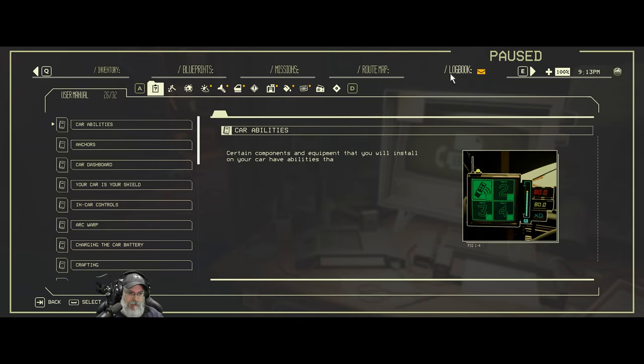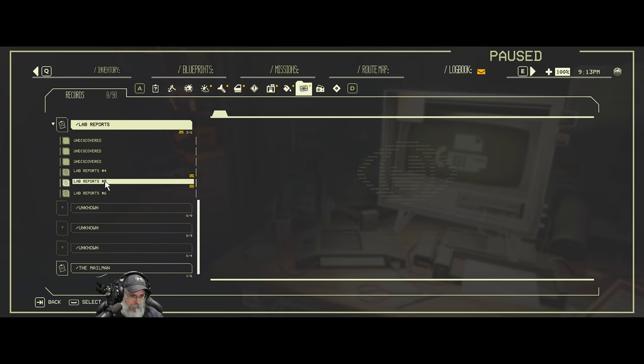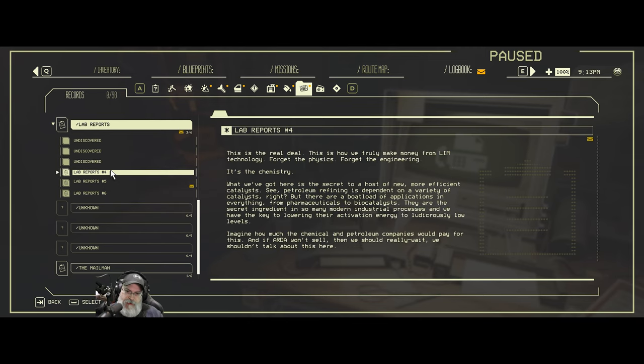So lab reports 4 and 5. This is the real deal — this is how we truly make money from limb technology. Forget the physics, forget engineering, it's the chemistry. What we've got here is the secret to a new, more efficient catalyst. Petroleum refining is dependent on a variety of catalysts, but there are boatloads of applications from pharmaceuticals to biocatalysts. We have the key to lowering their activation energy to ludicrously low levels. Imagine how much chemical and petroleum companies would pay for this.